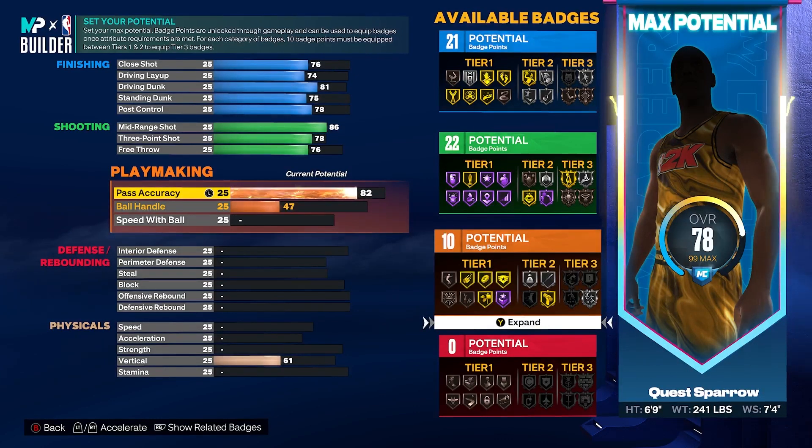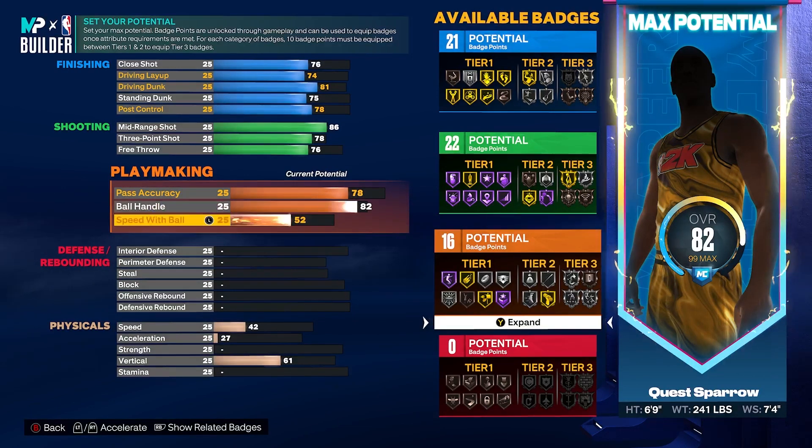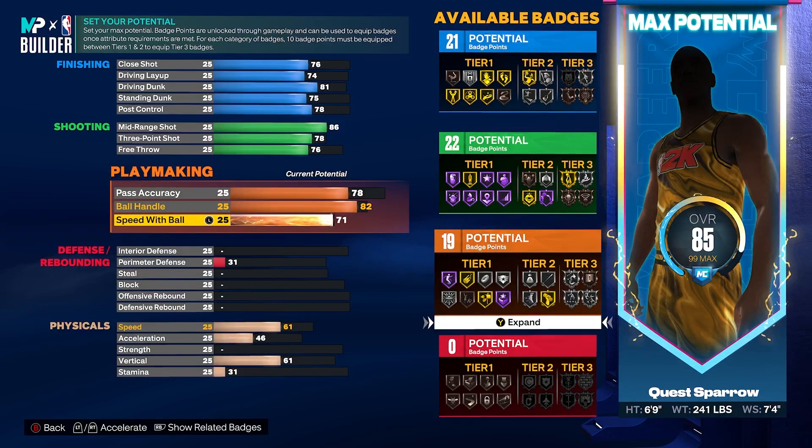Playmaking: you're going to get your pass accuracy to a 78 — we're not going to go higher than that. We're going to take ball handle to an 82, and speed with ball to a 71 for the badge threshold. You're going to have 19 playmaking badges. You can allocate these wherever you want, but we're not punting anything. With a lot of perimeter locks out there with 90-plus steals, an 82 handle will combat that and it's not like you're going to get cooked every time you touch the ball. 78 pass accuracy gives you nice speed on your dishes.